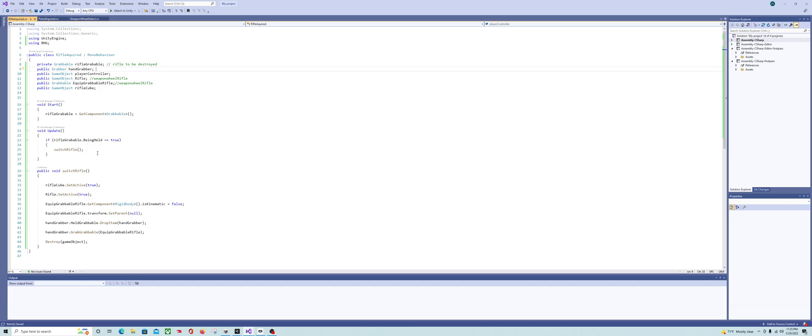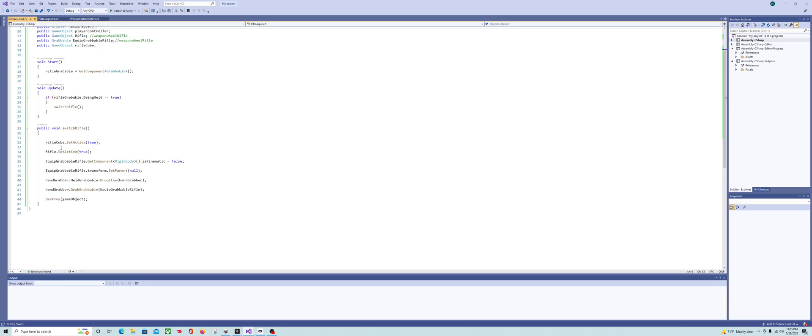In Update, if the rifle grabbable is being held, we run SwitchRifle. In that function, we set the rifle cube to active — so when you first pick up the pistol it enables the weapon wheel and the pistol cube, and after grabbing the rifle it enables the rifle cube giving you access to both. We set the weapon wheel rifle's rigidbody IsKinematic to false, set its parent to null, drop the held gun, equip the weapon wheel rifle, and destroy the rifle off the table — swapping and destroying the pickup.